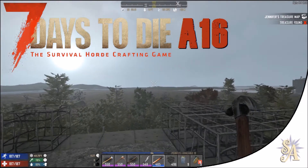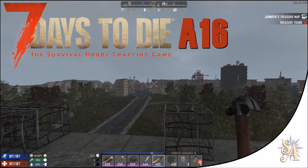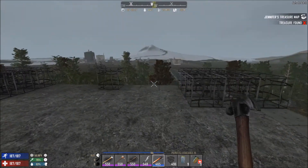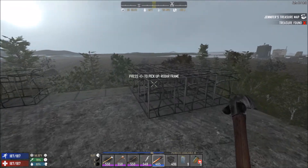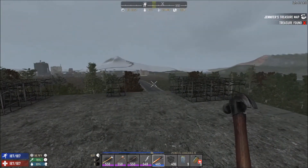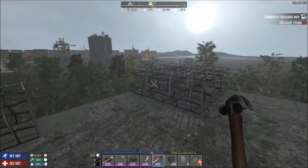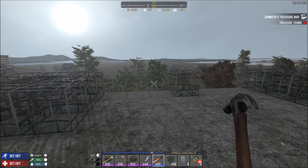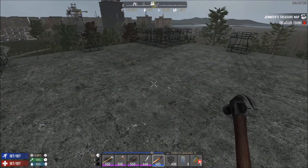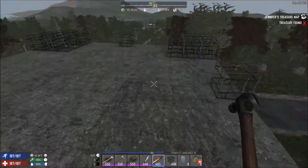Hello and welcome once again, fellow girls, guys and gamers. This is Small Archangel, thank you for joining me for this episode of Seven Days to Die Alpha 16. It's day 65 and we need to build the next layer of our base. Once we've got the two working levels done, we're more or less in business — the rest is non-essential, more for looks really, just living quarters.